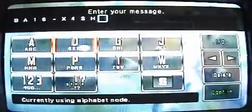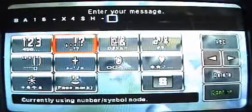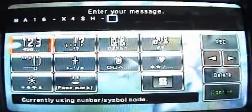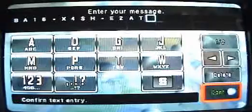These are all in caps, by the way. Then you go back here, do the dash again, and then E2AT. Click confirm and click OK.